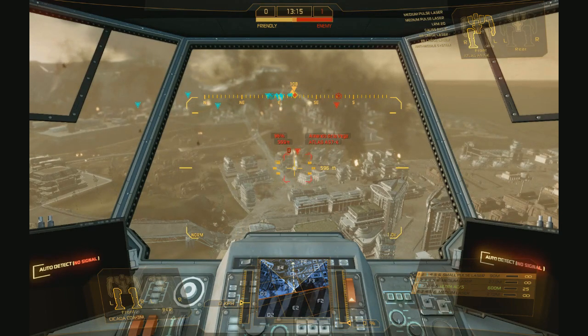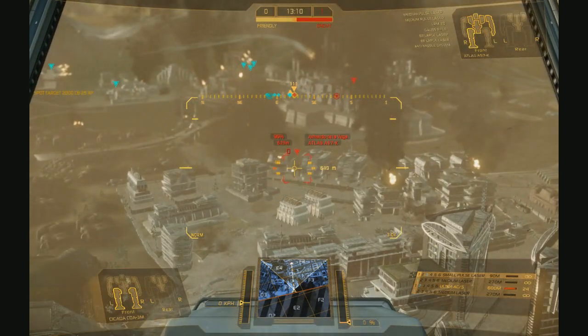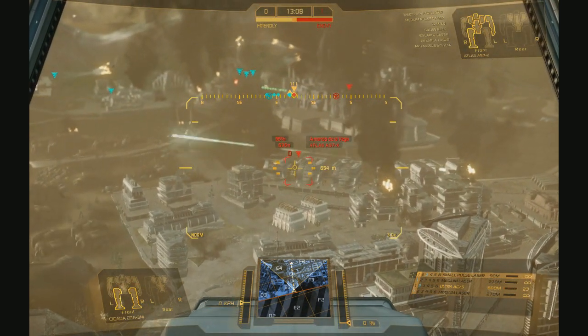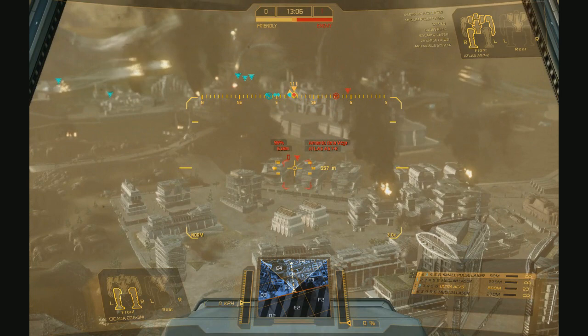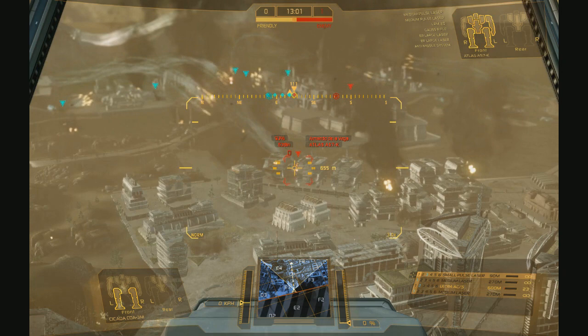When you are spotting, it is important to use the R key and keep on the same target, else the LRMs will not hit. Look for the more dangerous targets like assaults or a Catapult K2, so they are damaged before they get into battle with your main force.